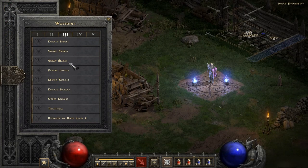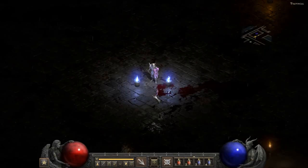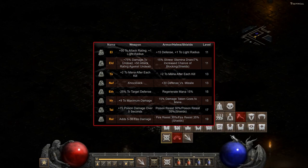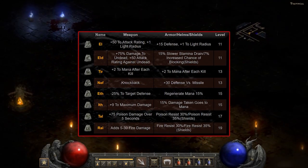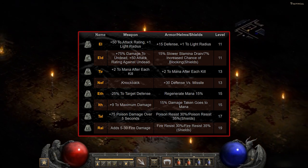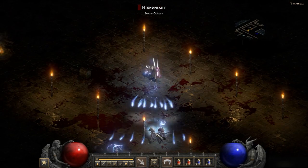Act 1 is pretty easy on Normal difficulty, and what's great about that is the Countess can drop runes El through Ral, which means any of the runes in the graphic shown here. This means it should be easy to construct a couple very powerful items that can get your character off to a very strong start. Let's take a look at some of these powerful items.